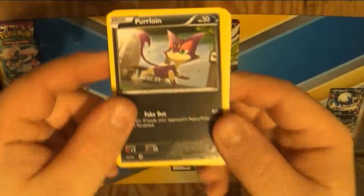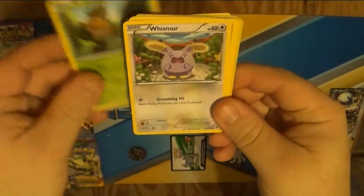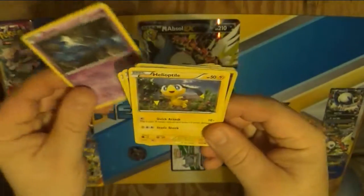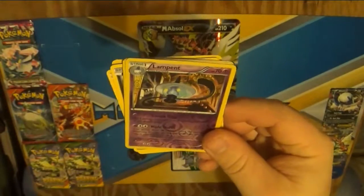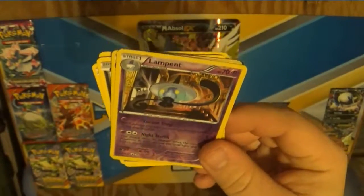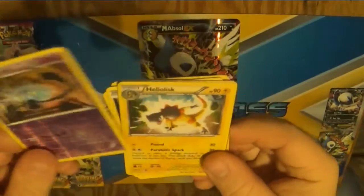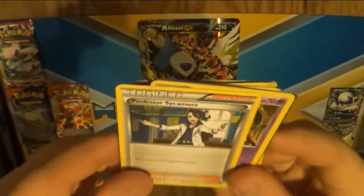We have Purloin, Seawaddle — I think that's how you pronounce that — Whismur, I've got plenty of those. Zubat, that's a cool looking Zubat actually, I like that. Helioptile again. I don't think I had Lampet actually — yeah, I didn't. I remember when I got Shandalor, I went back to make sure I didn't have it, and I definitely don't remember seeing Lampet in there. That's a good one. Gengar, you did good. Now there's Heliolisk — I have that Heliolisk.